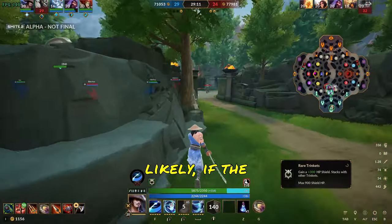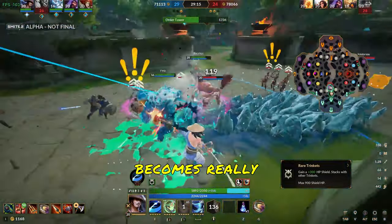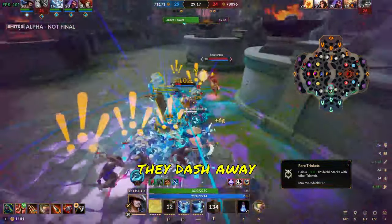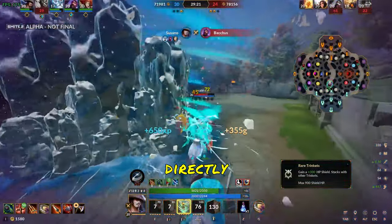Now obviously this is an ideal scenario. Most likely, if the god you're fighting has an escape, they're going to use it. This is when your third ability becomes really useful, because if they dash away, escape, blink, or anything like that, you can reactivate your third ability to teleport directly to them.